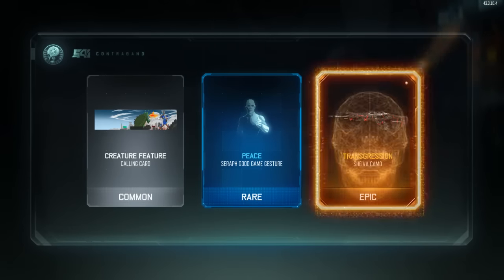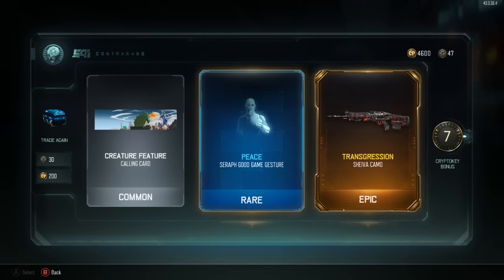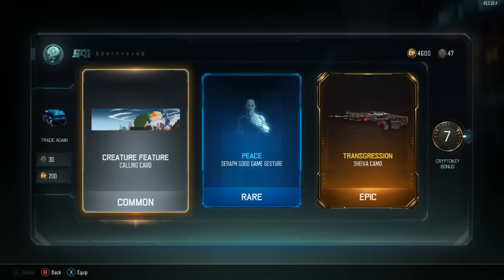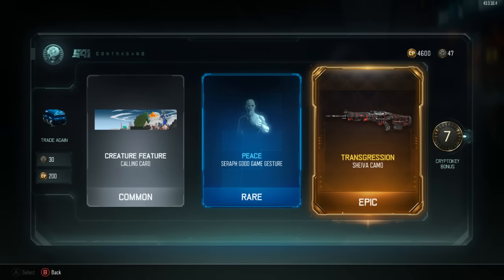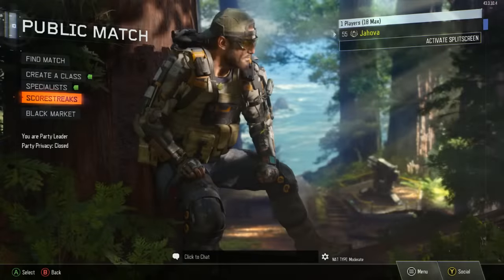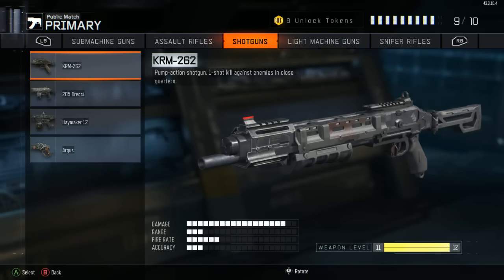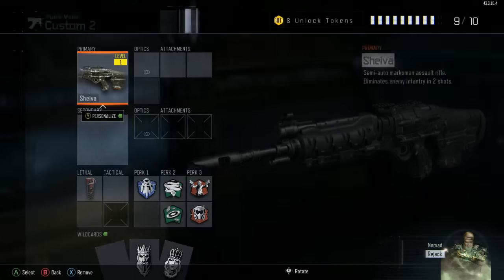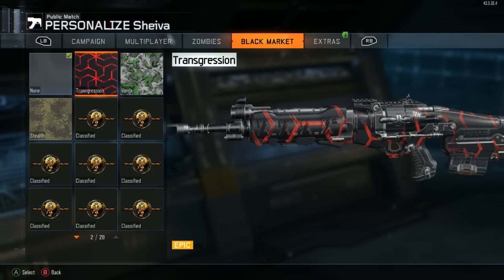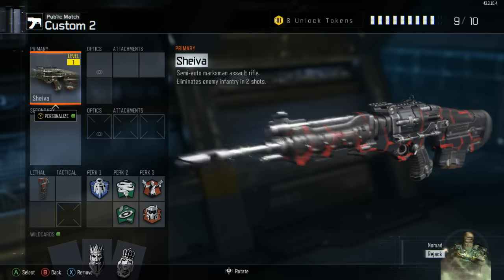200 more COD Points, going to get a legendary on the end. The Transgression camo on the Shiva - let's check that out. It looks like some magma kind of design - that's pretty cool, I like it. I'm all about these animated weapon camos, that's probably the thing I'm most interested in.